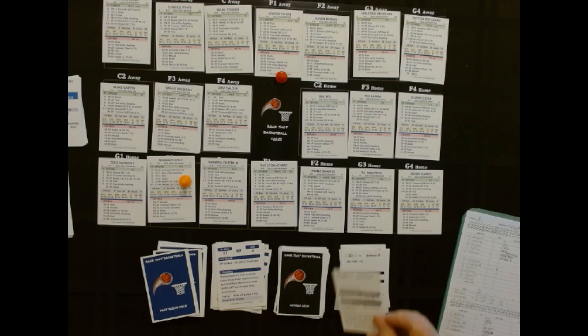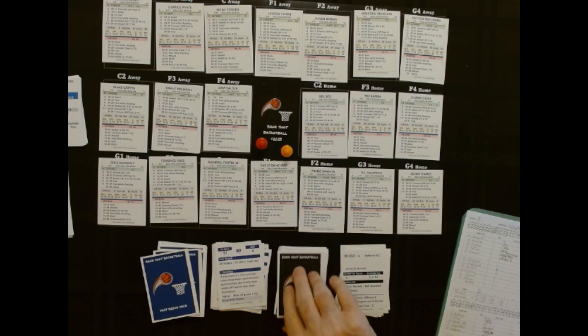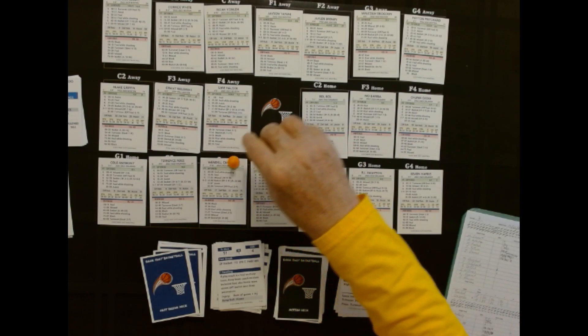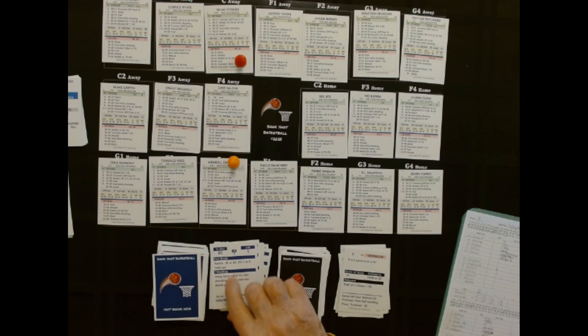We're going to look for the rebound — out of bounds, ball awarded to the offense. So it's going to be out of bounds, ball awarded to Orlando. Get it in to Carter, watched by Vonlay. 05 — and that's a block by Vonlay. Wow — two in a row, back to back.